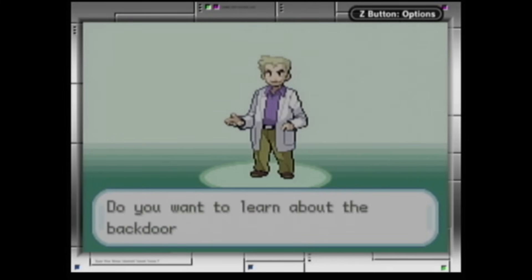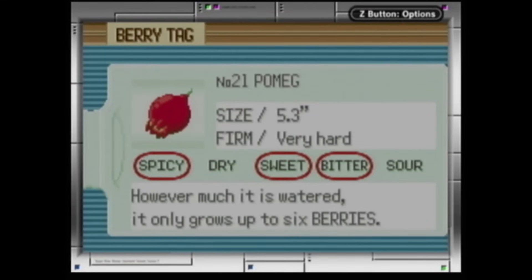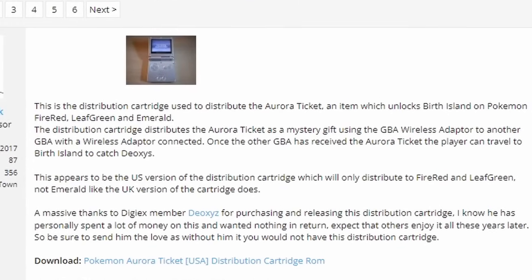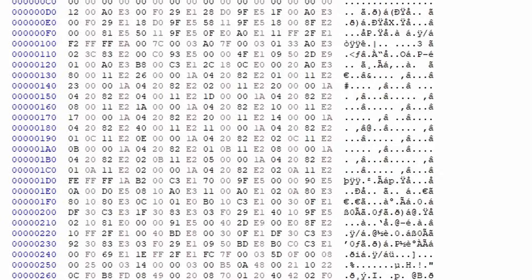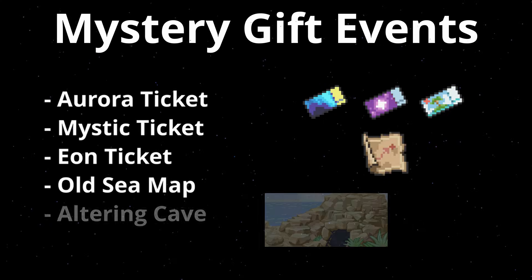There are of course backdoor ways to still play them, like using Action Replay or the Pomeg Berry glitch. But I want something more authentic — I want to unlock these events through Mystery Gift like it was intended. Luckily for us the Pokemon community acquired the distribution ROM. This ROM unlocks the Aurora Ticket through Mystery Gift in FireRed and LeafGreen. So together with my friend Undead Reality we decided to analyze this ROM and modify it to distribute all the other Mystery Gift events.